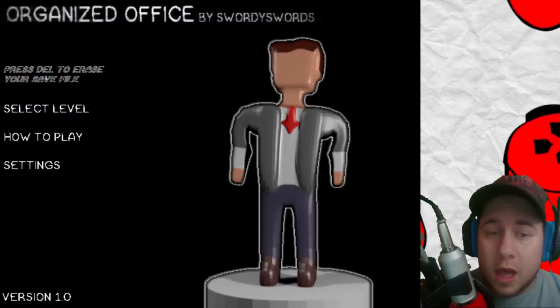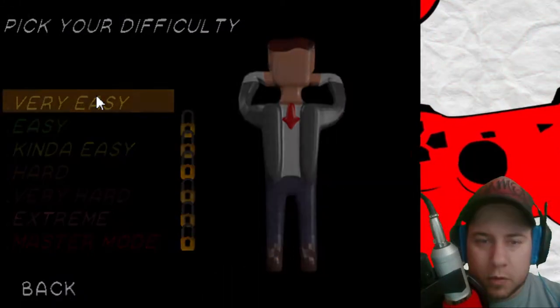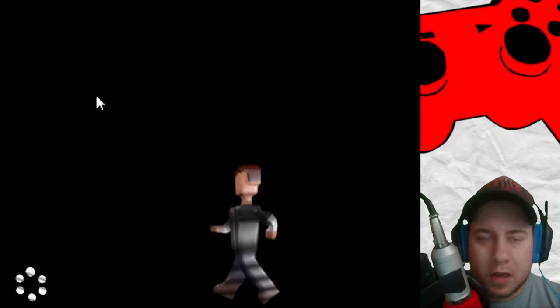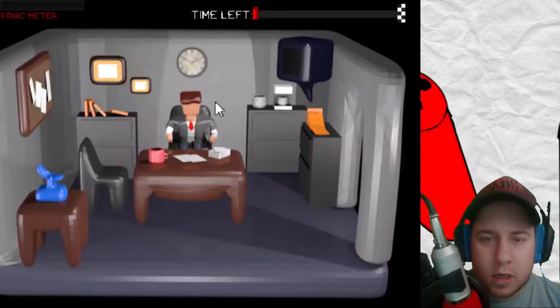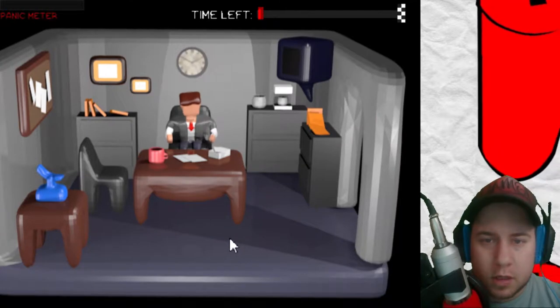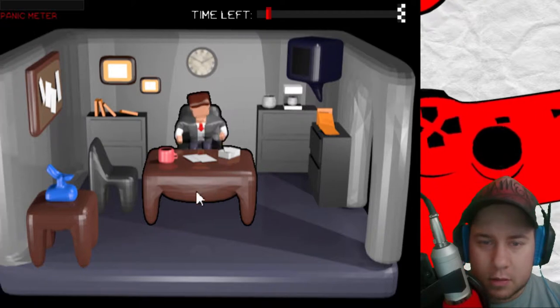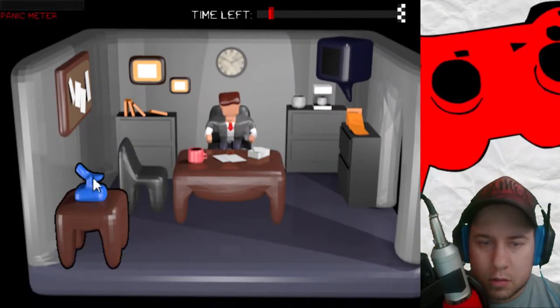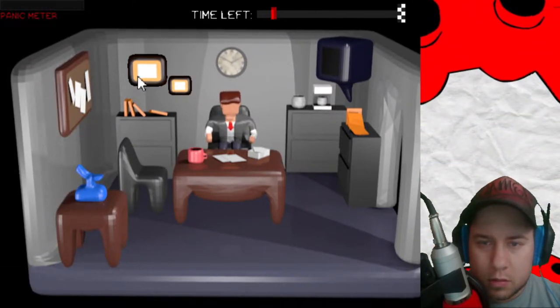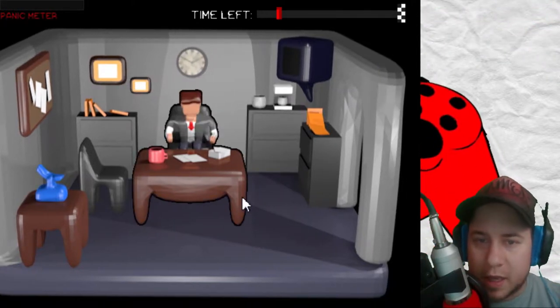So without further ado, we'll get started — I don't know what the game is exactly, so we'll find out together. Let's go. We'll try the first level here. So basically what I have to do is I have to click the objects, not let them fall out of place. And if my panic meter goes too high, then I lose. Alright, so far so good. Is anything moving? Because I can't see it. If something's moving, I can't see it.